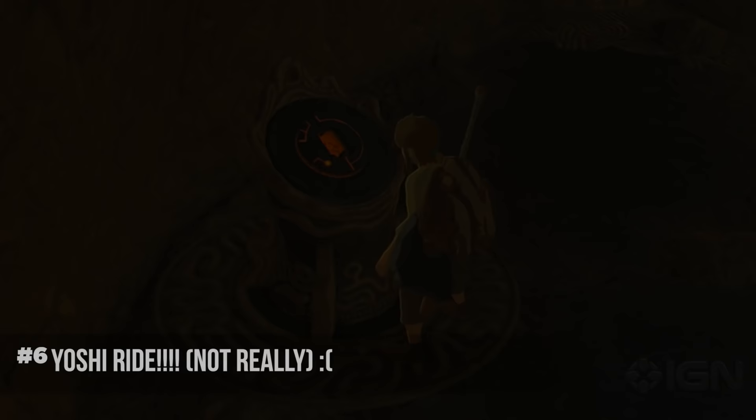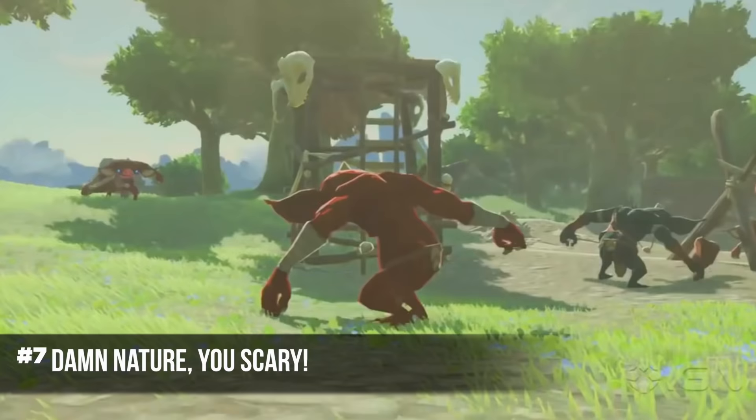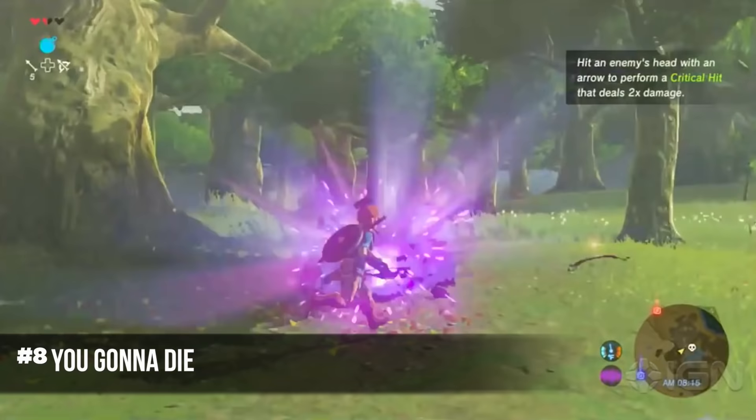There are Cuccos — the chickens — in this game, and you can still use them to glide. You can mount other animals in the game other than horses, like a deer, but you most likely won't be able to register them at an outpost. Also, there's some dangerous wildlife in this game, such as bears and snow leopards, so just be careful when you start to explore far away from the Great Plateau.